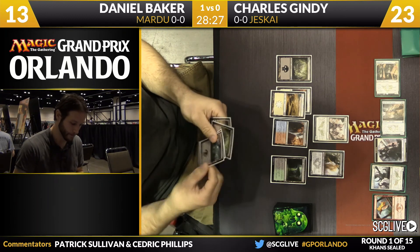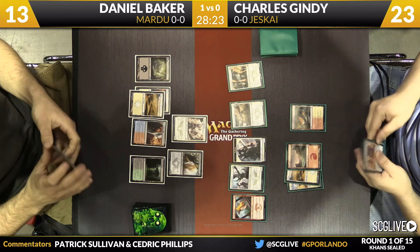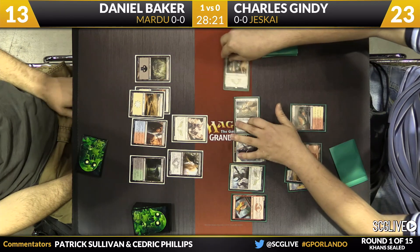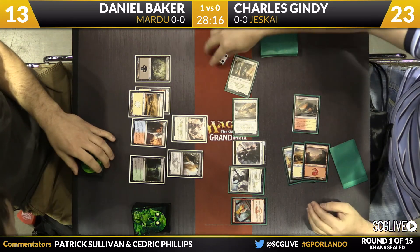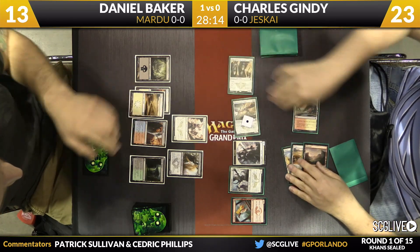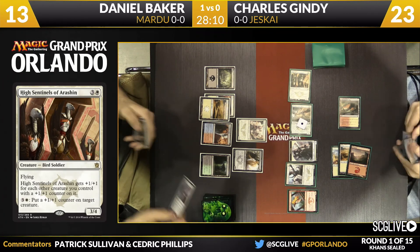Sorin can generate a token, but it's simple for Charles to attack Sorin and take it out — not great value from your marquee planeswalker. Also in Baker's hand is Soulflayer, the six-mana three-three flyer with delve, but he can't use that yet. Gindy very quickly activates the High Sentinels, putting a counter on a creature. He's not even really playing around Kill Shot here — he just says, 'If you have the answer, that's life.'